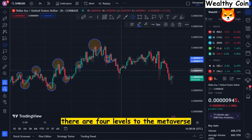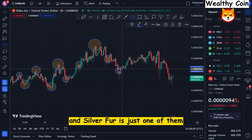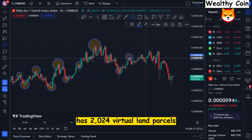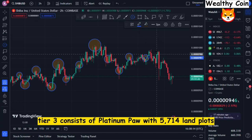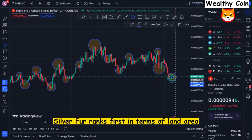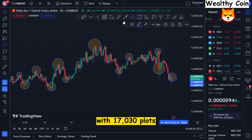There are four levels to the Metaverse, and Silver Fur is just one of them. Tier 1, often known as Diamond Teeth, has 2,024 virtual land parcels. Tier 3 consists of Platinum Paw with 5,714 land plots, while Tier 2 consists of Gold Tail with 7,356 land plots. Silver Fur ranks first in terms of land area with 17,030 plots.